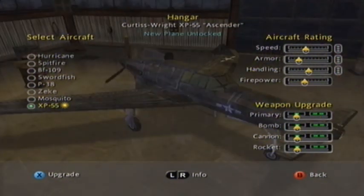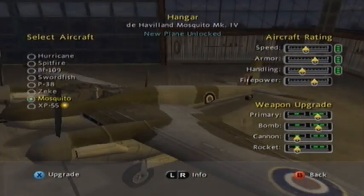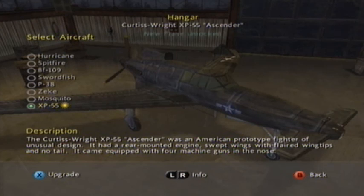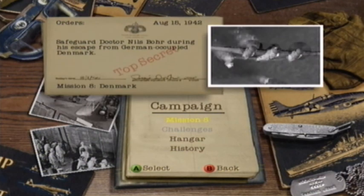The XP-55's speed is the same as the Mosquito, but it's basically just less armor, less firepower, and better handling. It's an American prototype fighter of unusual design with V-mounted engines and four machine guns in the nose. I don't know if we're going to be upgrading that — probably not. Come back next time, because we're going to rescue Dr. Nils Bohr, a defector, from German-occupied Denmark. Make sure you tune in because it's going to be fun — I'll see you then.